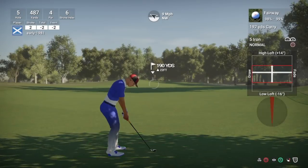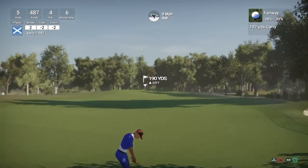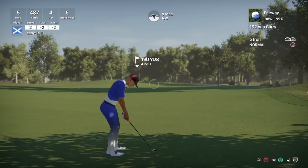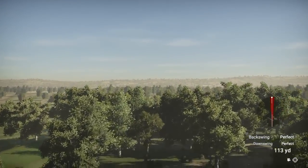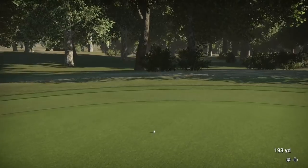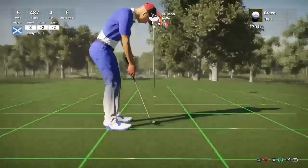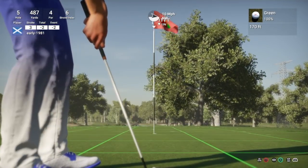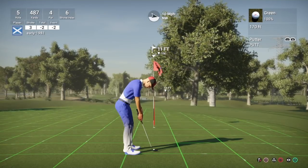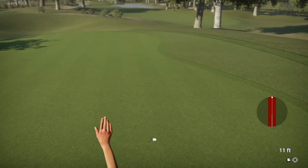190 yards, up 20 feet, nine mile per hour wind - the green breaks to the right. Lofting this nine iron up a good bit, letting the wind take it round. Hopefully the break on the green counteracts the wind. That's going to push away from the cup a bit, but I'm quite happy - probably looking at a 10 to 12 foot putt for birdie. It's an 11 foot downhill putt. I'm actually getting down over this one, which is rare for me. If you watch someone like Cafloss play he's very robotic, takes his time - maybe I should start doing that.